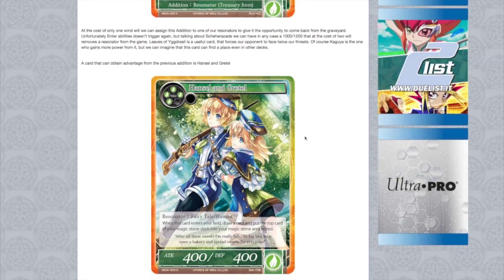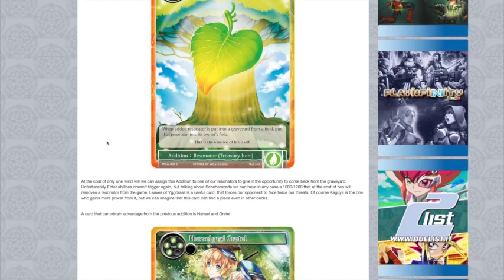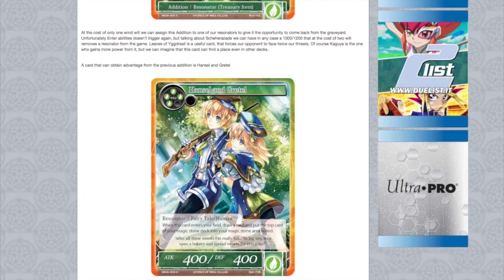Then we have Hansel and Gretel, our new four-drop. It's a four-cost fairy tale human — when this card enters your field, draw a card and put the top card of your magic stone deck into your magic stone area rested. It's not even just an enter effect, it's going to happen every single time. It's only 400/400 but it is a fairy tale, so in Grim decks this is huge because you don't necessarily have to worry about the four-will cost. I can see some crazy shenanigans with Hansel and Gretel plus the Leaves of Yggdrasil — they just ramp and draw and ramp and draw constantly.